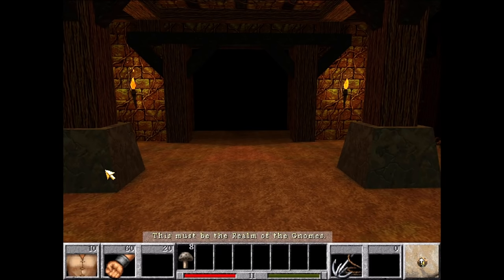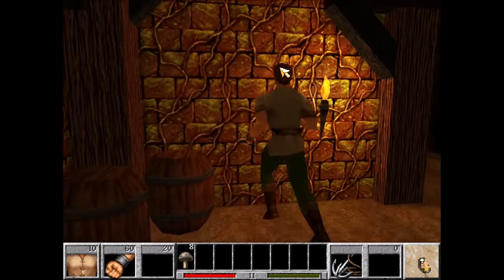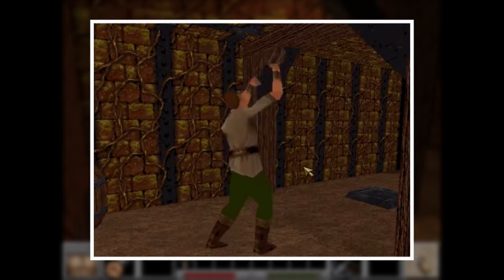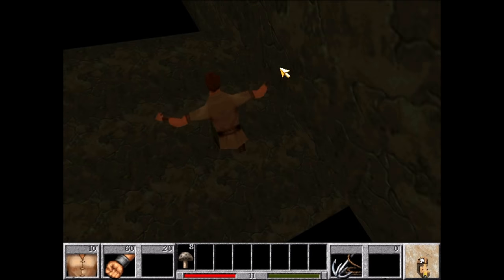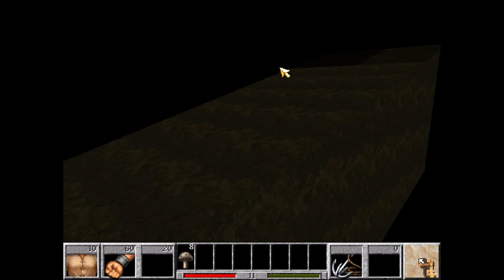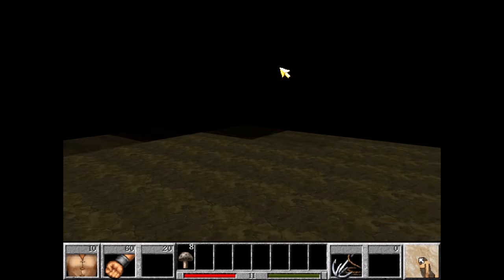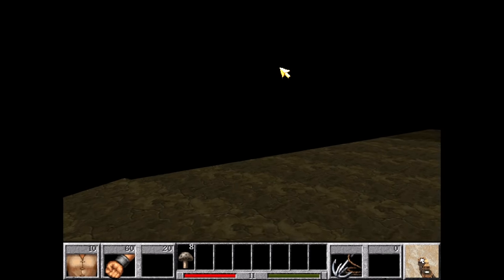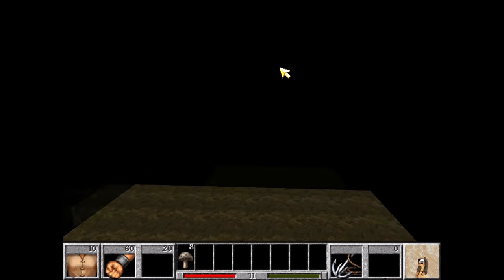This must be the realm of the gnomes. It should come as no surprise that we're going to immediately turn and clip into a wall. This skips a long sequence of throwing rocks on pressure plates and fighting a bunch of enemies. Now we're on top of the tunnels that make up the underground realm of the gnomes. It's really dark here, so let me turn the brightness up a bit — okay, that really didn't help too much, did it? There's not much to see here, so I'd like to take this time to thank my patrons.